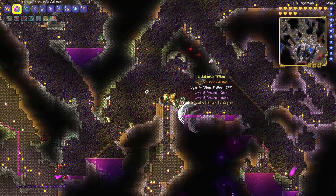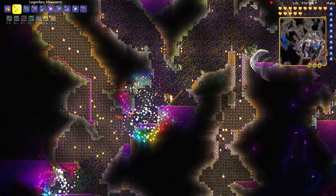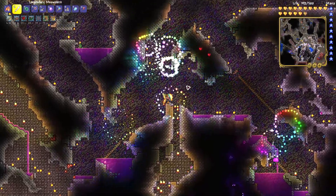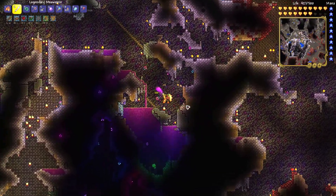You summon Queen Slime by using a Gelatin Crystal in the Hallowed Cavern, which can be found on the walls — the shiny walls.